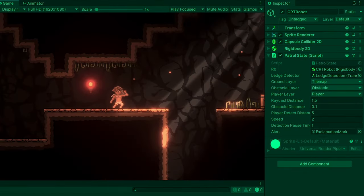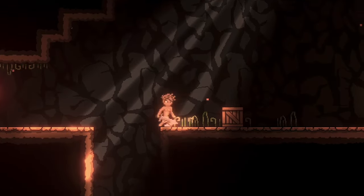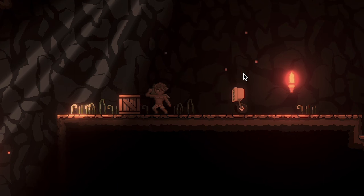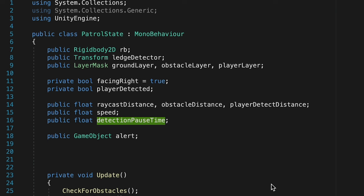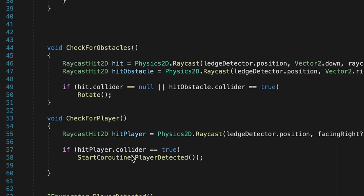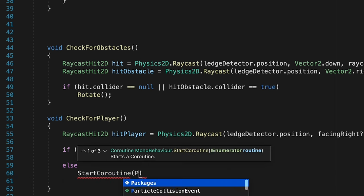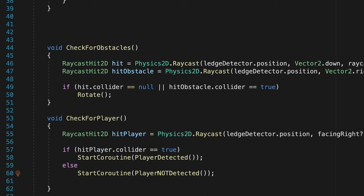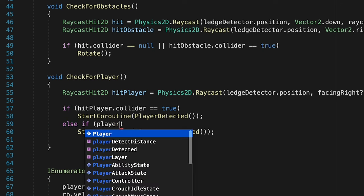At this point we've pretty much got everything up and running. I want to put our detectionPauseTime variable to use — I have some magic numbers, so let's replace both hard-coded values with detectionPauseTime. Back in Unity, we want to make sure our enemy knows what the alert object is, so let's grab that exclamation mark and assign it, and make sure it's turned off to begin with so it only turns on once it's found the player. Also set your detection pause time — I'll leave mine at one second. Now if we quickly add the else branch in checkForPlayer: if hitPlayer is false and playerDetected is currently true, we call StartCoroutine(playerNotDetected), so we're not running that coroutine all the time when the player isn't found.